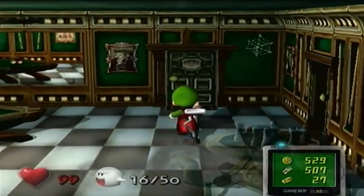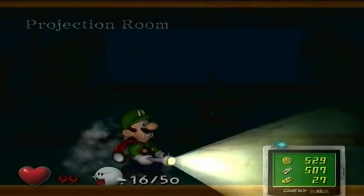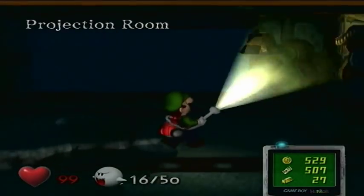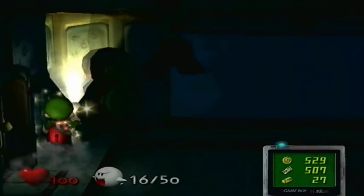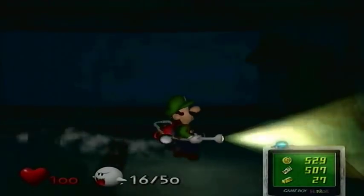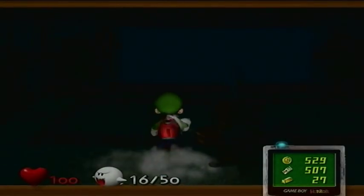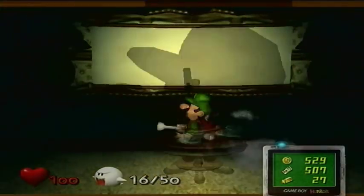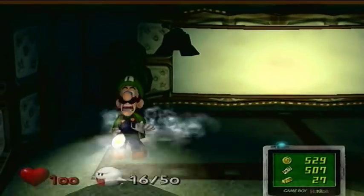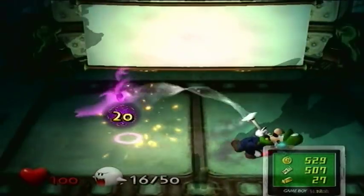Let's continue through right here - and this is the projector room. Projection room. This is basically similar to the mirror room. There will be grabber ghosts that spawn - you've got to hit this so it plays. There's gonna be grabber ghosts that spawn and you can only see them through the projector - you see their shadow, which is pretty cool.